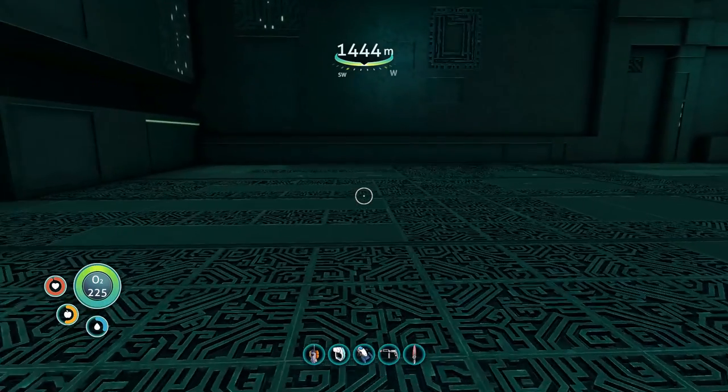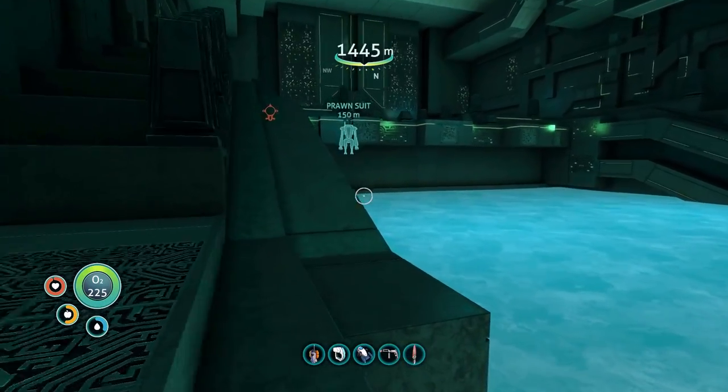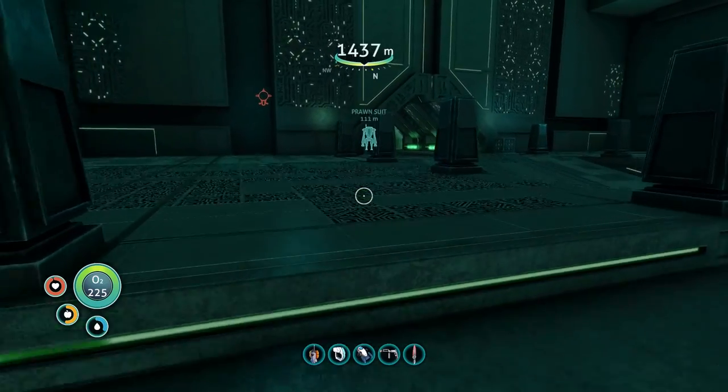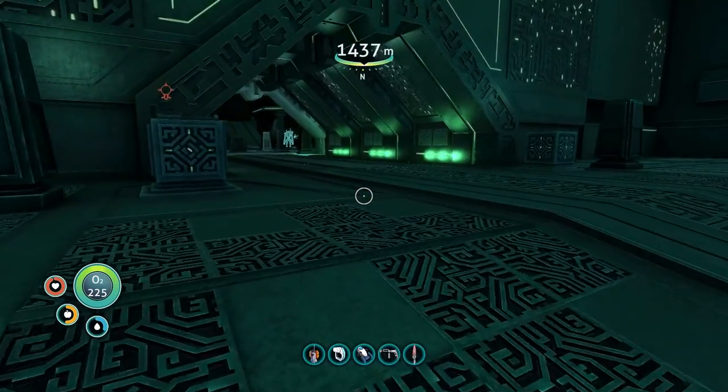Oh, it's a portal. I'm glad I brought plenty of these fucking ion cubes. There's also something to scan. Aquarium arch — left active when the facility was abandoned, likely served as an access point to the surface of the planet. It is much too small for the emperor to pass through, but would accommodate smaller life forms. I didn't bring plenty of ion cubes — I'm short one fucking ion cube. God damn it. We're going to have to go back.